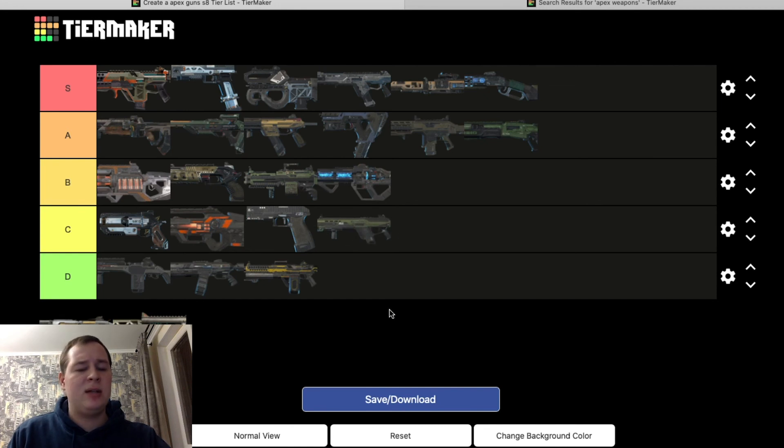Longbow — C tier. I used to like it but not so much anymore. It's hard to hit shots, and overall I just don't like snipers really at long range. For short to mid range sniping I love the Triple Take — put a holographic on it and I shred. The Longbow is more of a long range rifle, but compared to the Charge Rifle and Triple Take, they take the lead unfortunately.